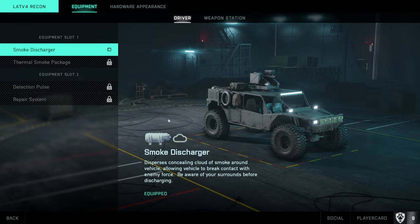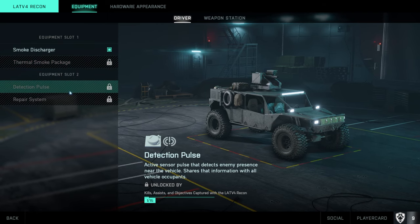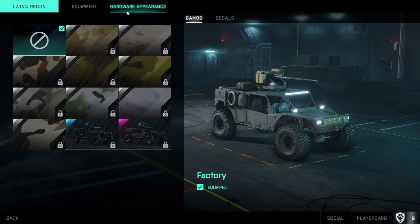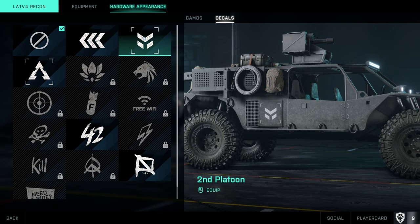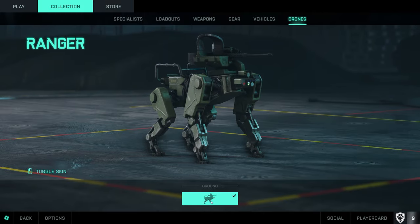Now we're going to go to the vehicle section, where you can customize your vehicles. There are two sections: the driver ability — what you have as the driver — and the weapon your vehicle has when you're driving it. You can also change the appearance of your vehicle with skins earned from leveling up, or add decals to it.